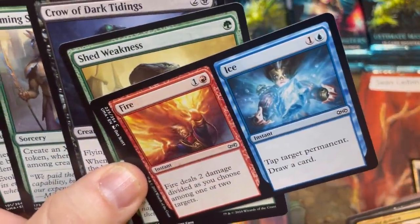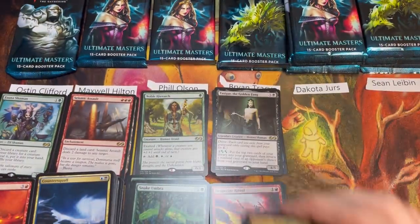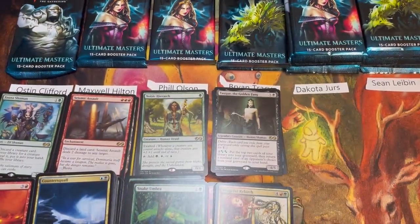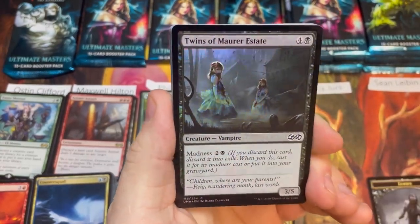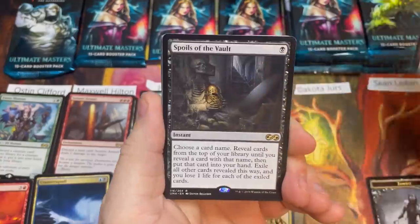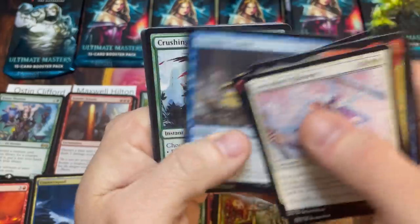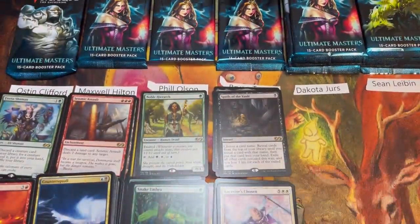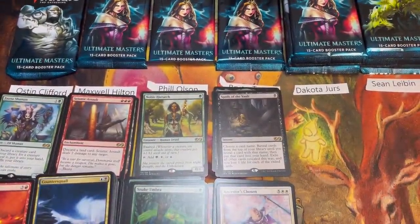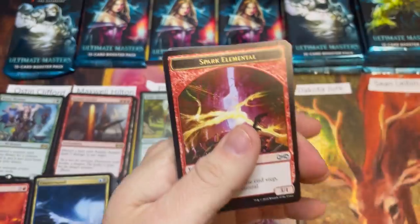It feels bad they made Tasigur a rare in Modern Horizons 2. Brian's about to catch Phil — this is going to be a much closer battle than we anticipated. Pack four: Twins of Marar, Estate Spoils of the Vault for one — Brian just tied Phil. Treasure Cruise, Reckless Charge — that's an eleven for Brian too. No mythics, no foil rares or mythics.